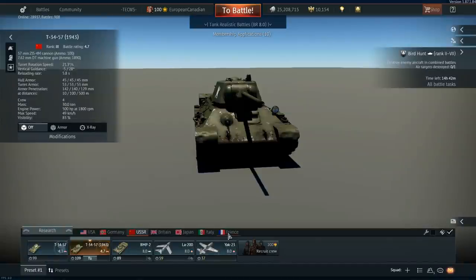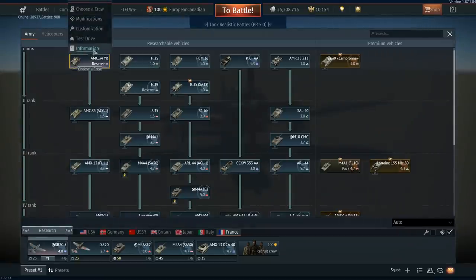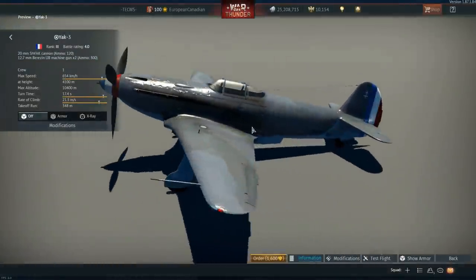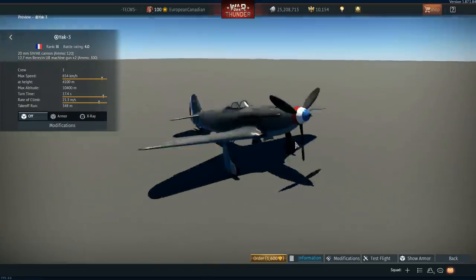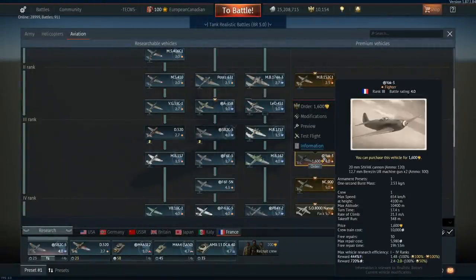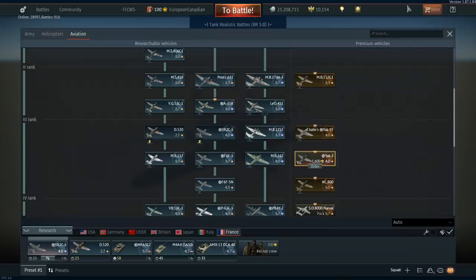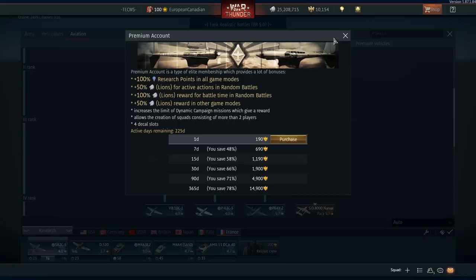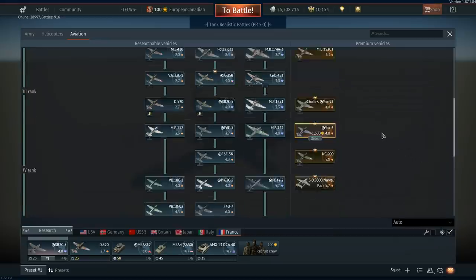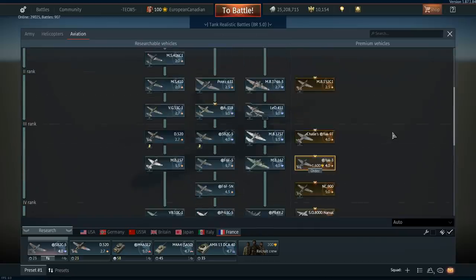The next vehicle is the Yak-3, popularized in the Soviet tech tree and also present in the French tech tree as a French premium. All of these vehicles are premium so they get premium bonuses — the plus 100 RP research reward. The Yak-3 can research rank four and downwards very efficiently in the Soviet tree. The French have a reason to want this because a lot of their rank three and rank four aircraft — while the P-63, F6F-5, and F4U-7 can be fun — without upgrades they struggle.